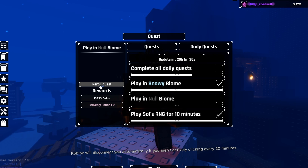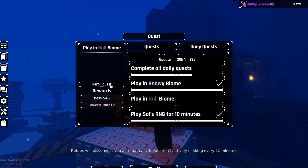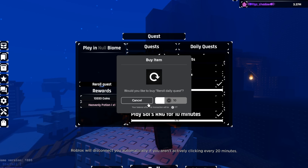To make sure you get the no-biome quest, just buy the VIP and you get three re-rolls a day. If you don't have the VIP, you could just spend ten Robux right here until you get it.